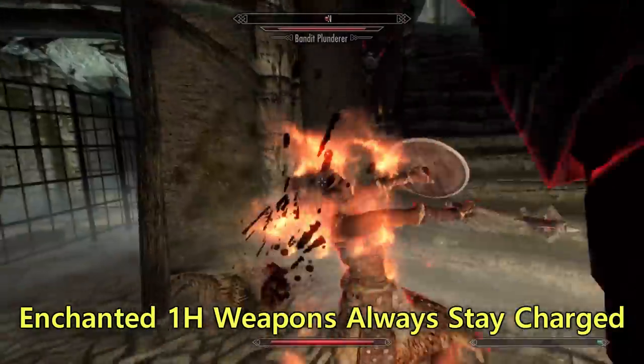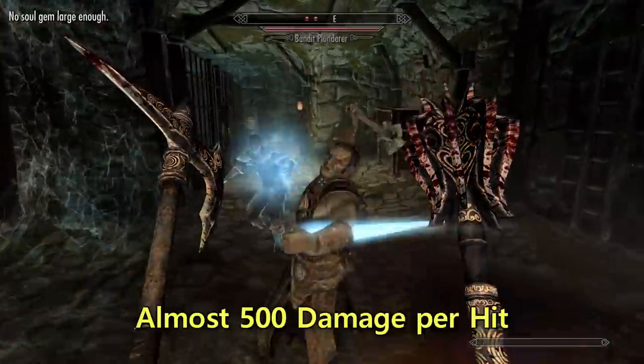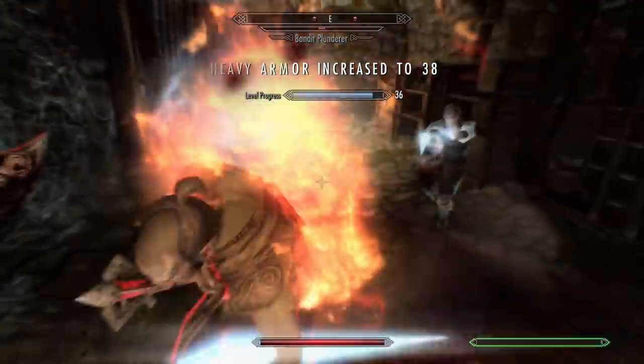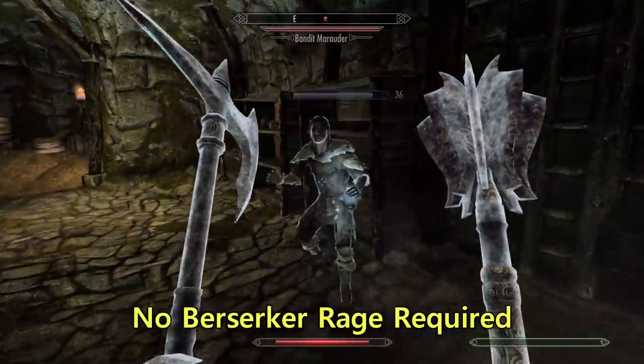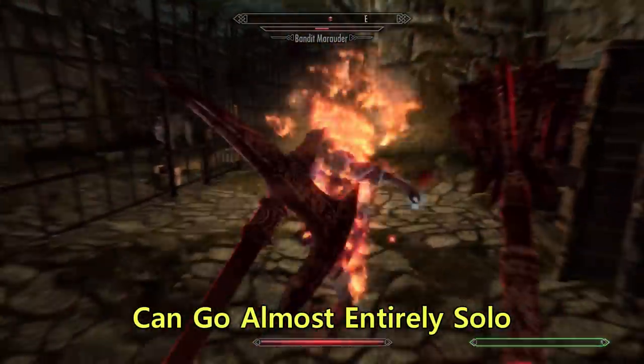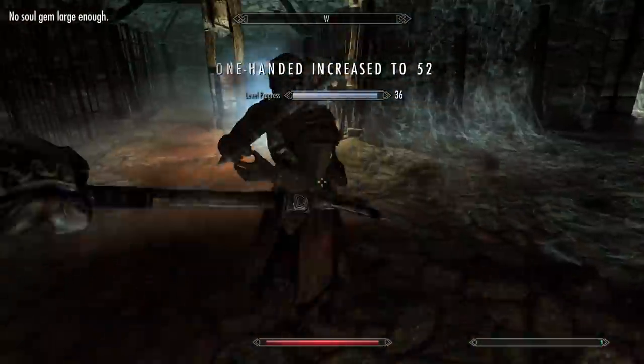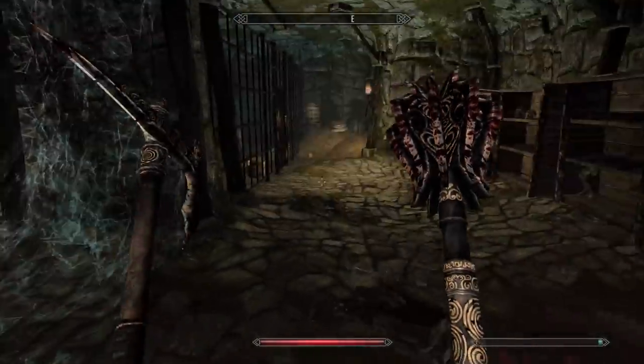Enchanted one-handed weapons that always stay charged. No dual wield hotkey problem. Close to 500 damage per hit, much more with power attacks. No racial powers required — I don't need no stinking Berserker Rage. Can operate almost entirely without crowd control, which means no babysitting followers, no dancing around astronauts. This bad boy does it all, all by his lonesome.